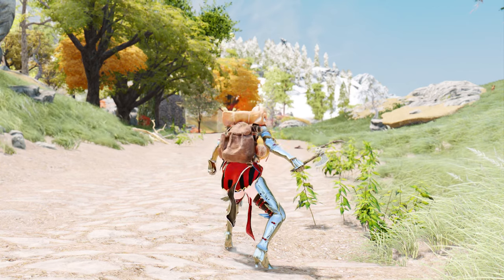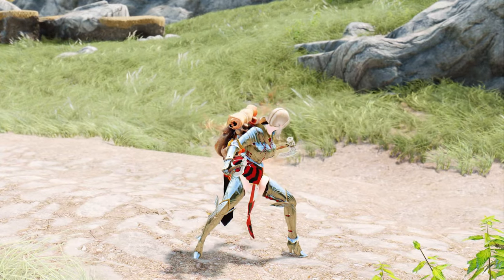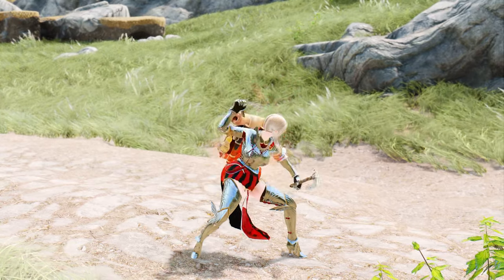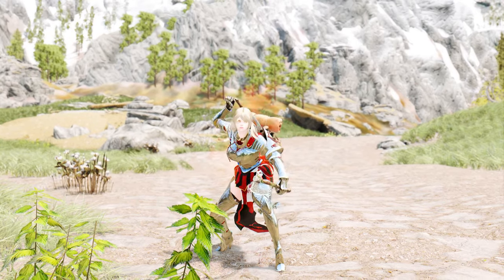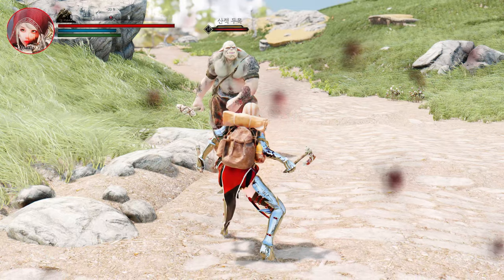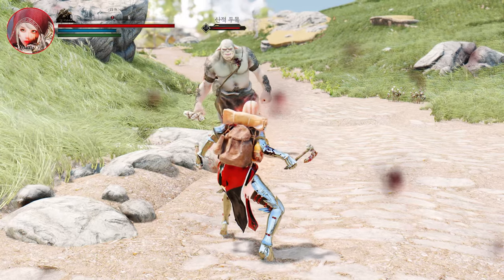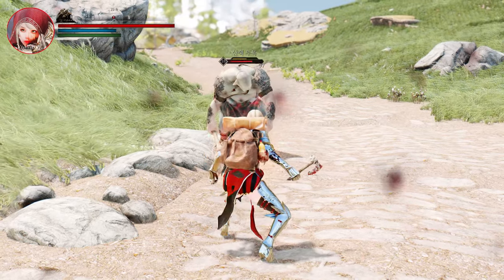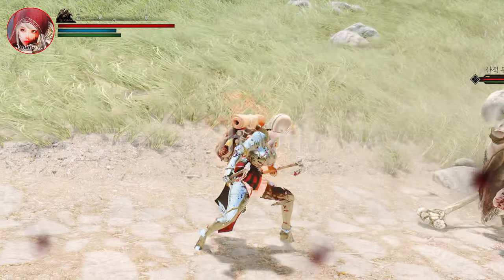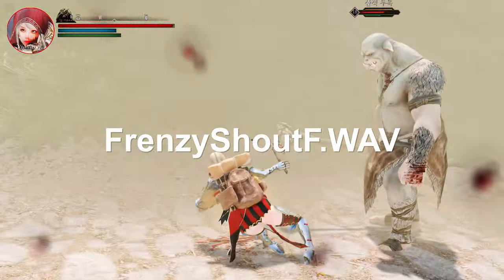Additionally, the Frenzy Throw is activated in this mode, allowing you to throw weapons to attack enemies in front of you. Please note that this mod is created for fun, so the balance might not be perfect. If you're not fond of the default shouting voice, you can change it by replacing the files in the Sound Frenzy folder — the male voice is Frenzy Shout N and the female voice is Frenzy Shout F.